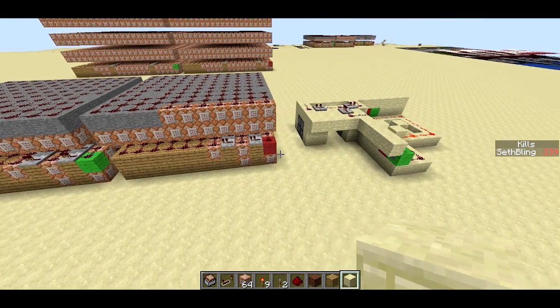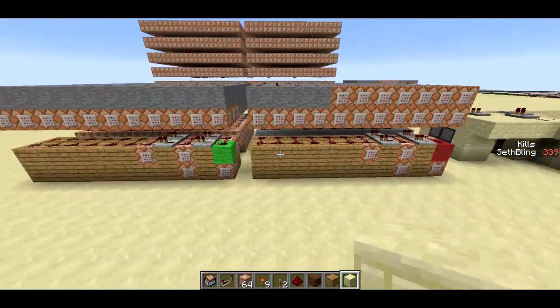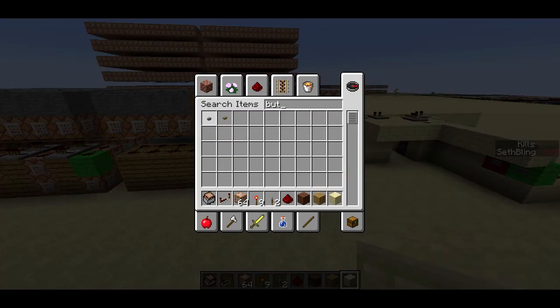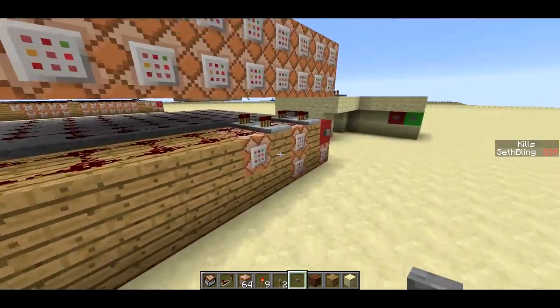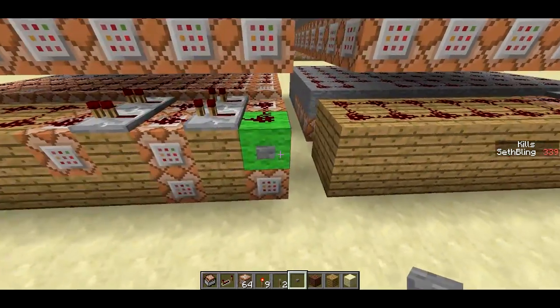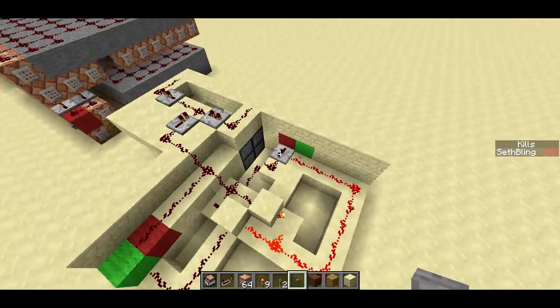All right, so here we are back in Minecraft, and we've got the two Structure Spawner, in green, and the Structure Deleter, in red. Now I'm going to go ahead and grab a button and make sure it works. I'm just going to go ahead and power this one, then power this one. This one should delete the entire structure, and it does that just fine. And then this one should spawn it back in, and I think we're good. Let's give it a test. Let's close the door. Yep, open the door.